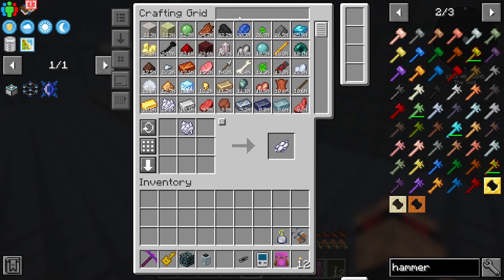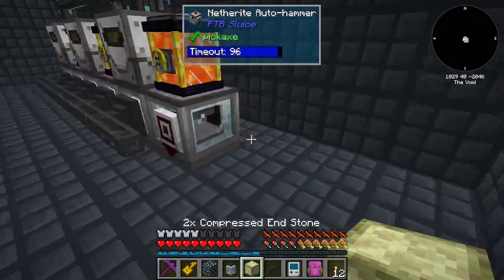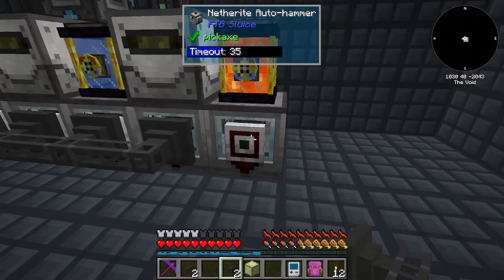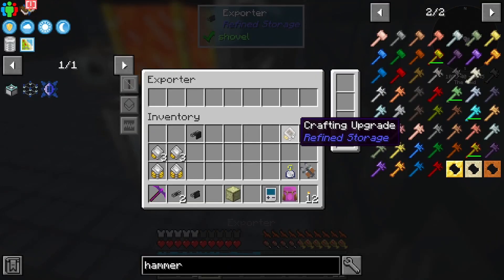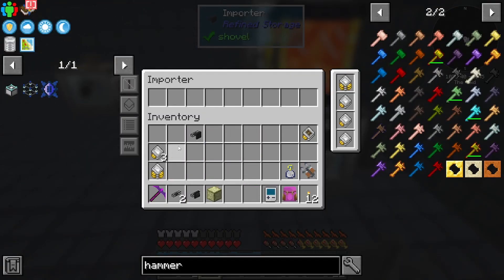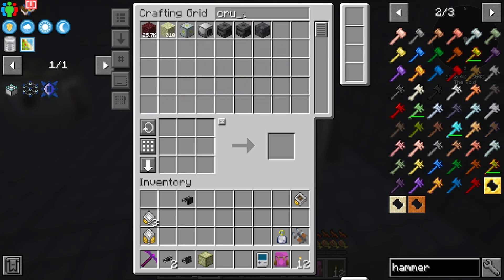This one is going to be for double compressed end stone - we've got one of these now. We need an exporter with a crafting card and some speed upgrades. I think I've got everything for this - an importer on the front. I did make two of everything. Look how much output that's got now. For this one we need a stack upgrade and some speed upgrades - that'll be putting crushed end stone into our system. It's insane how fast it goes up.